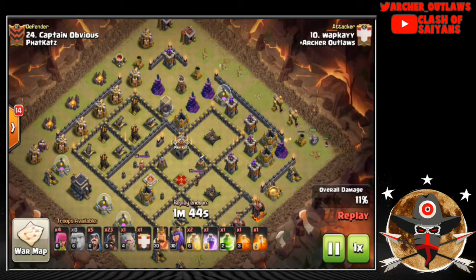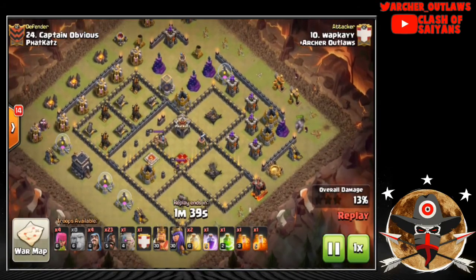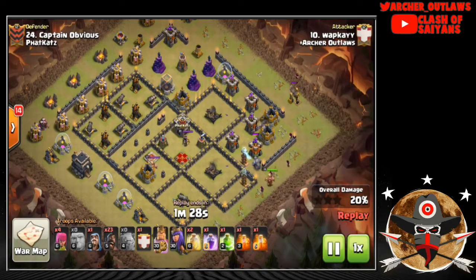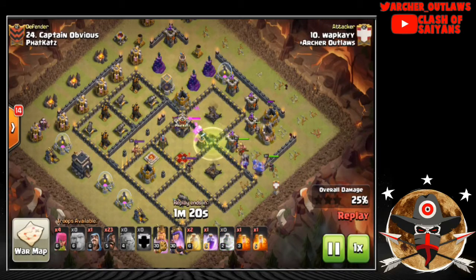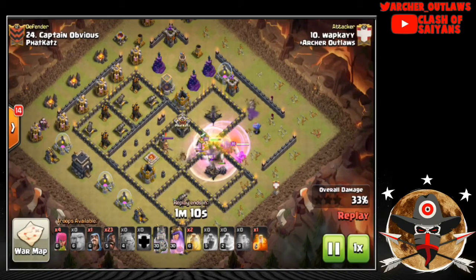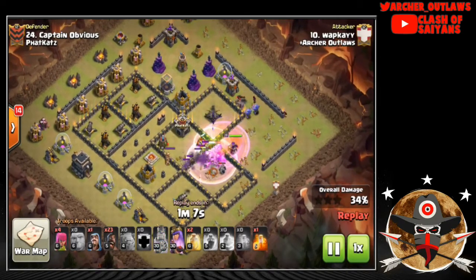He gets huge value out of this Kill Squad, leaving very little for his Hogs on the back side to deal with. He's got a very nice wide funnel created, comes in with Golems, and Wizards go behind continuing to work. A couple Teslas pop up in the area — he's going to get four Archer Towers, two Expos, a Tesla, the Queen, and the Clan Castle cleared out of this area. Bowlers come in behind working with the Heroes and Golems to take out a lot of the bottom side.